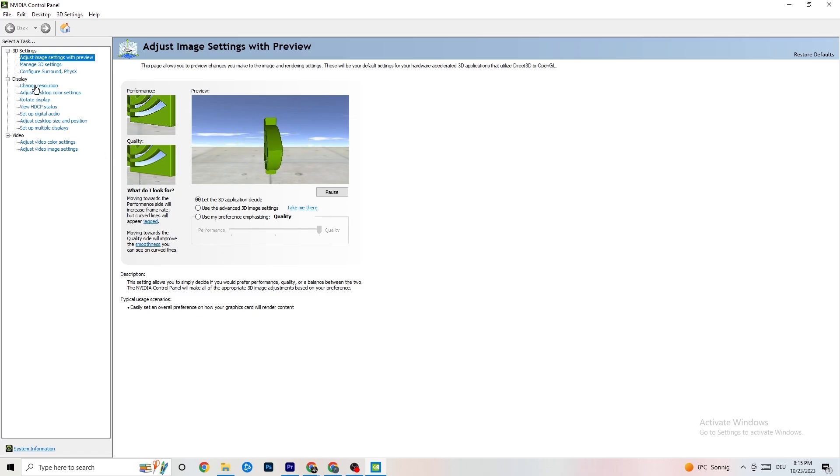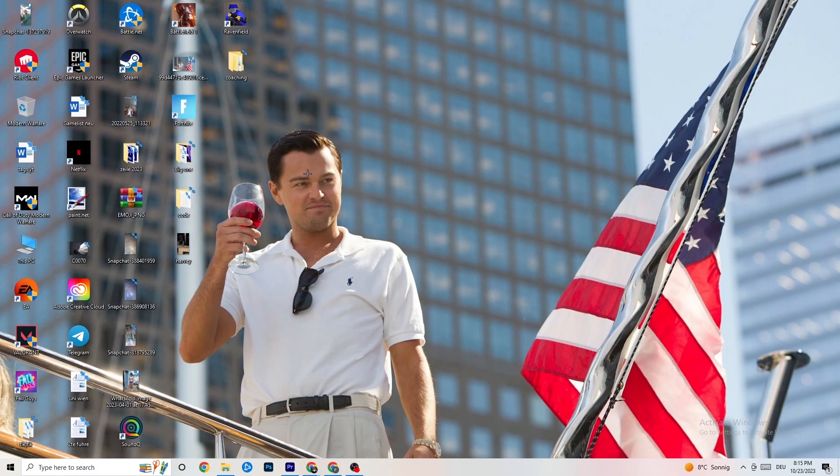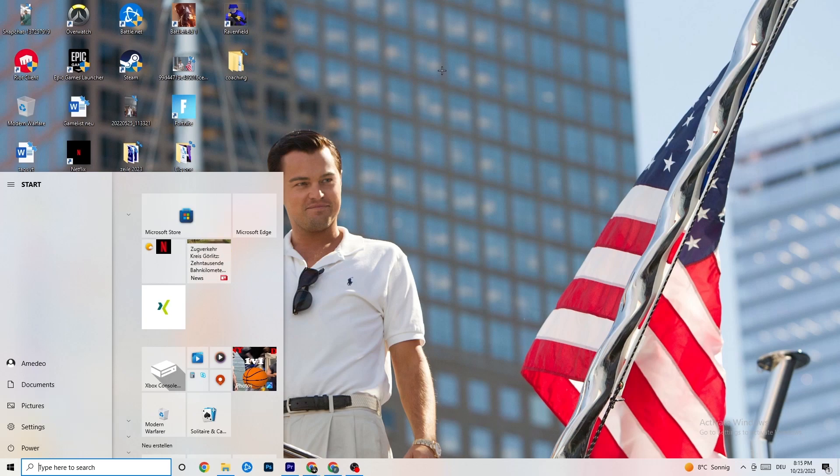Also in the NVIDIA Control Panel, go to 'Display' and click 'Change Resolution.' Make sure your monitor's resolution matches your in-game resolution — any mismatch can cause crashing. Once you're finished, I'd recommend restarting your PC and checking for updates on restart. Then launch your game — first through the launcher, then via the shortcut — and test it out.